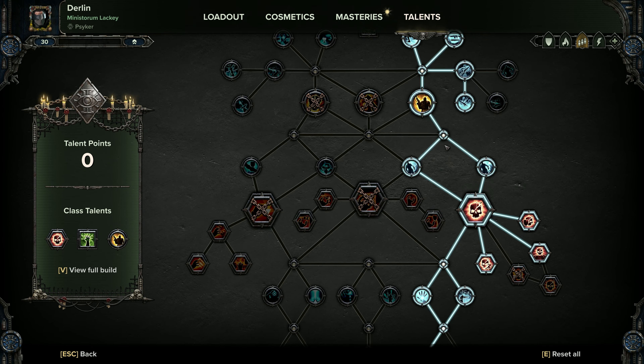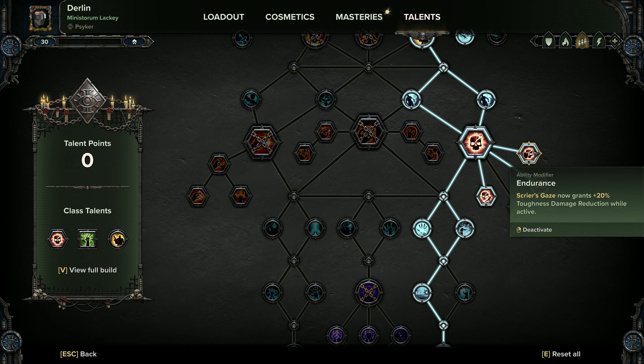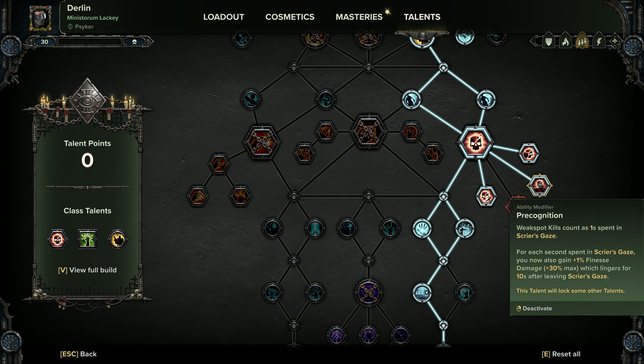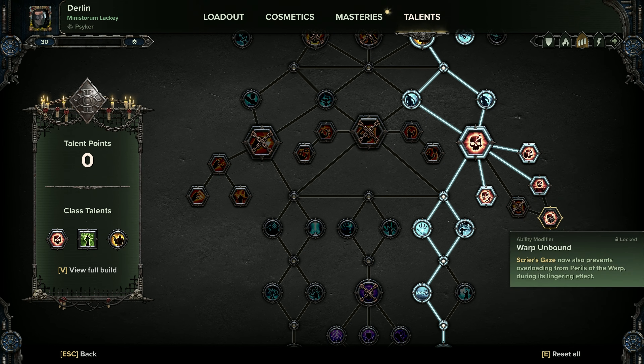Pick up Precedence for increased critical hit chance, come down here for the range damage, pick up both dodges because we're going to be doing a lot of dodging with this build, and then get Scryer's Gaze. For Scryer's Gaze I'd recommend picking up Endurance for 20% damage reduction, Warp Speed so we move faster, and then lastly Recugnition. We're not really going to be using warp attacks when Scryer's Gaze is on, so Reality Anchor only slows the passive peril, whereas what we want is the finesse damage which lingers for 10 seconds and increases all of our critical damage — really useful especially with the lads pistol. We don't need Warp Unbound because once Scryer's Gaze pops, the only way to go down is to use Assail, so just be careful.